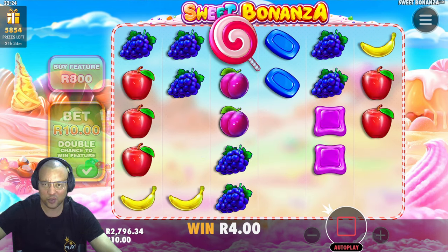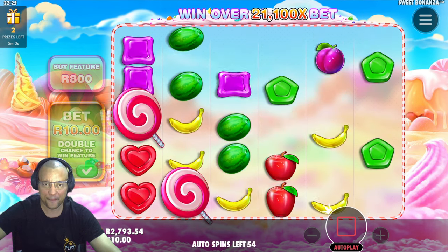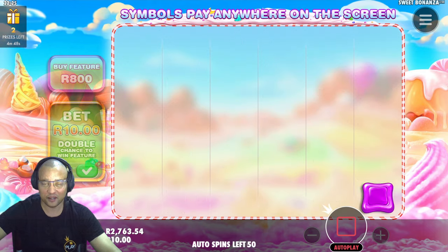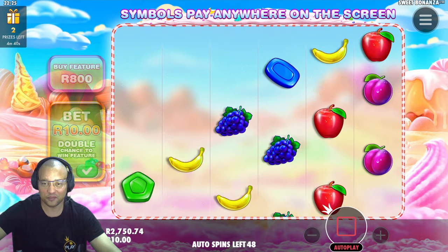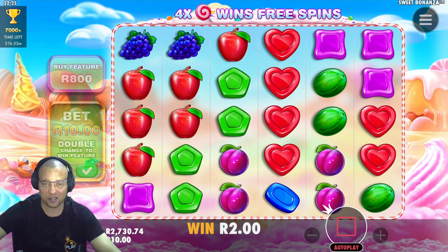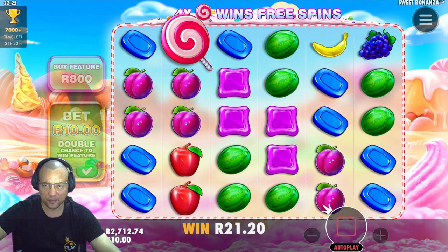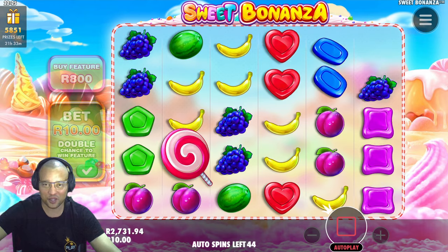This game does maintain pretty well — always love to see what the rest of the session does. About 47 spins left — that is 470 rand that could take us down to 2000, let's say 2250. Watermelons — nice! Plums — so close, so so close, but it's fine. Sweet Bonanza is a game that I don't usually put on quick spin — I let the hundred spins run at normal speed.